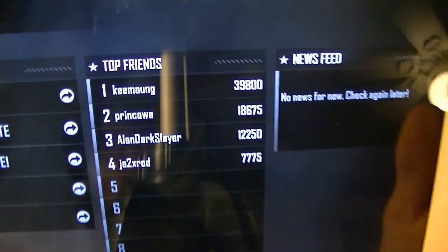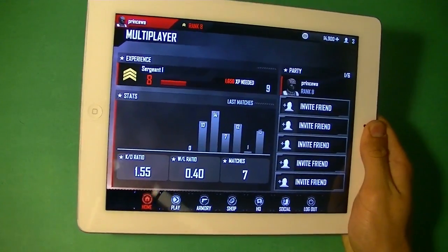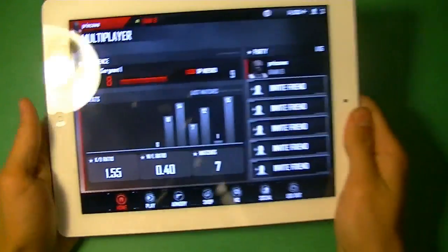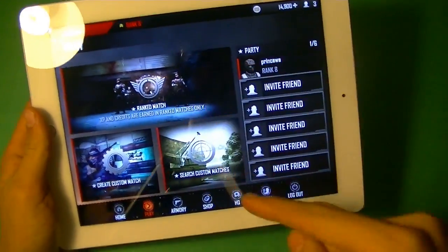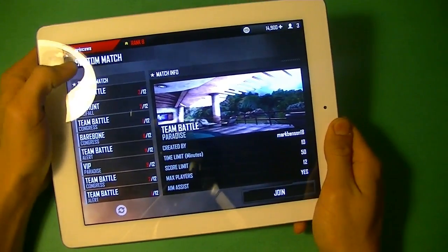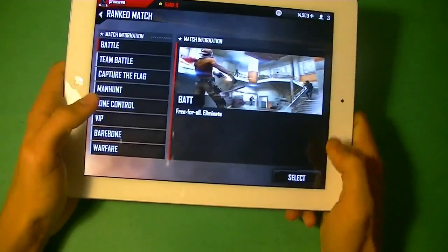You have headquarters, signature statistics, challenges to complete, and social — you can see your top friends' rate. What's really cool about this is there are eight game modes and eight maps. I've already been playing, so I'm level eight. You can only go on to this section to actually get XP. You can go into search, but you won't get XP at all, which is really stupid. So you have to go there, and you get to choose what you want. Here are all the game modes — let's just do some battles!